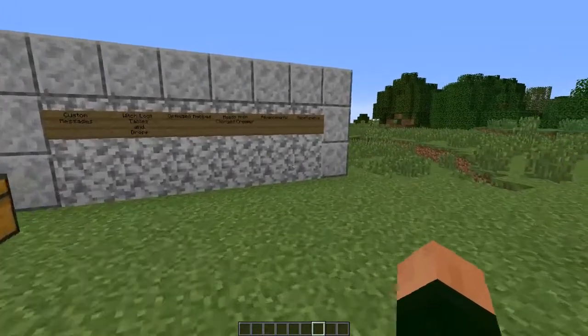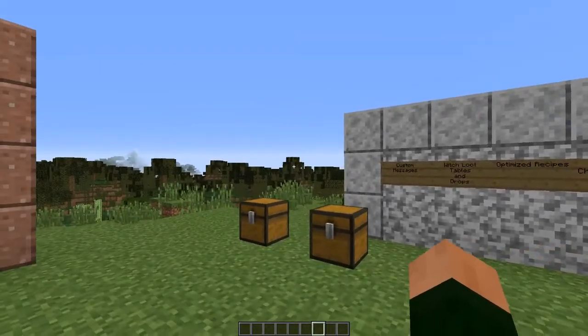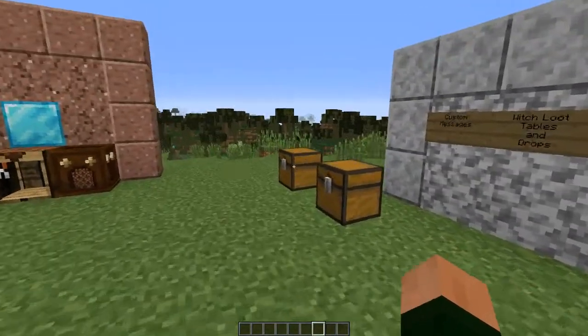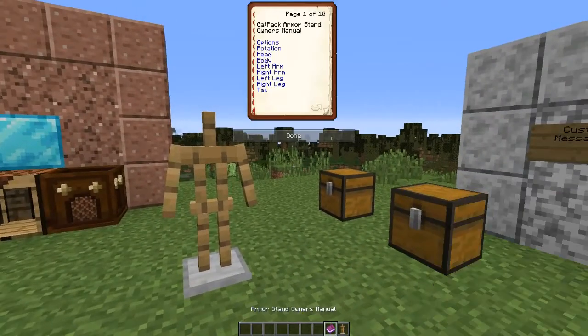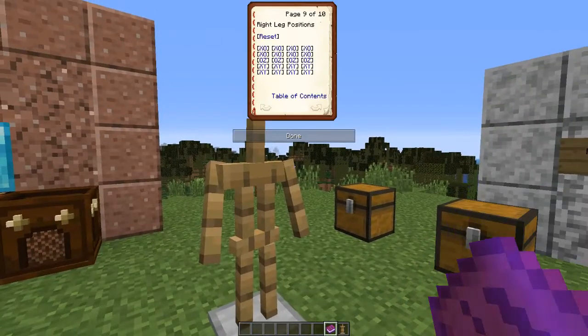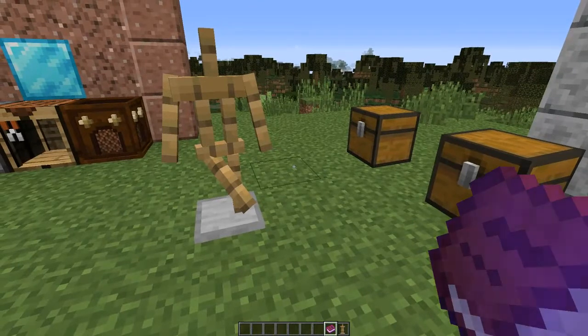The last thing I want to go over is miscellaneous features. Spiders will spin webs and leave them in your world. Also, when you place an armor stand, it has a book in its hand. If you take the book, you can do different things with the armor stand — like positioning the right leg — though we got interrupted there.